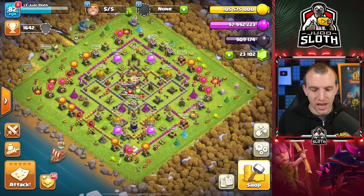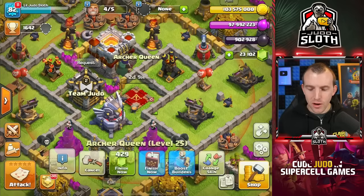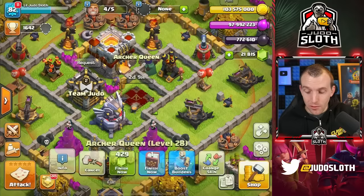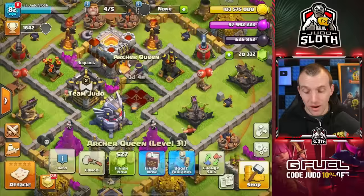I did notice we had the tornado trap as well — center of the base, you can go there. At least that is everything built. Let's start with the Archer Queen. I don't want to use a book of heroes at this stage — it is only two days, but the fact that it's 400 gems is quite a lot. Are we going to run out of gems here before we actually run out of resources? Because that is the main thing — we're having to gem the time, and that was why it was important to get to the 20% builder boost.